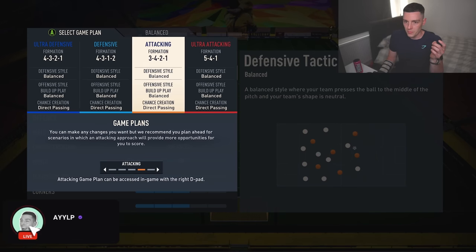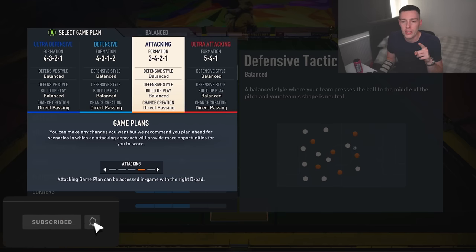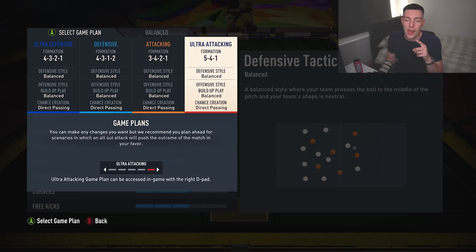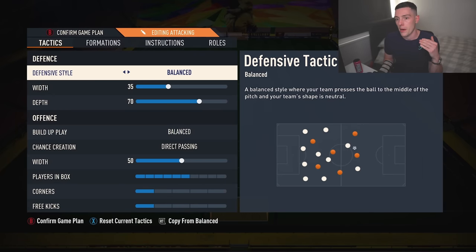Now we're into some sweaty tactics. I'll always start on a 4-3-2-1. Depending on how my opponent sets up, I'll choose one of these formations. If they're using any three-back or five-back that isn't a 5-4-1, I'll use this formation. If they're using a 5-4-1, I'll match them — because you need to ensure the numbers on the fullbacks and in midfield marry up, as the 5-4-1 is tough to stop. If you're struggling against an opponent, don't be afraid to match their formation so whoever's better at the game should win.